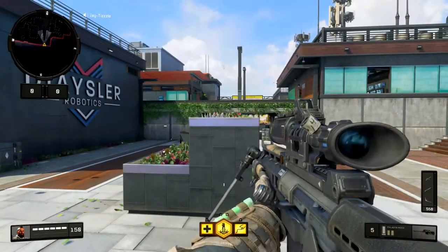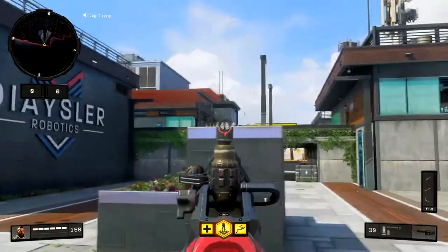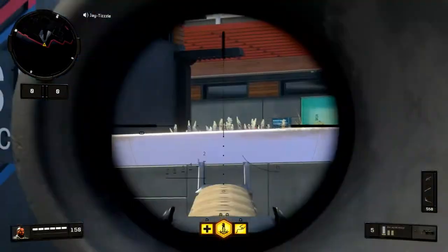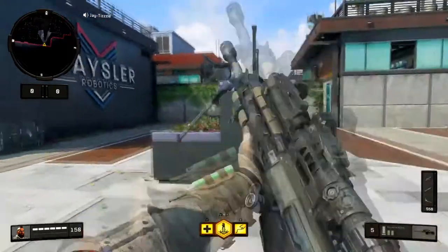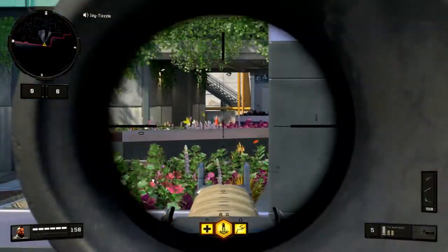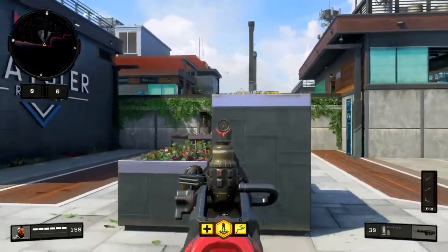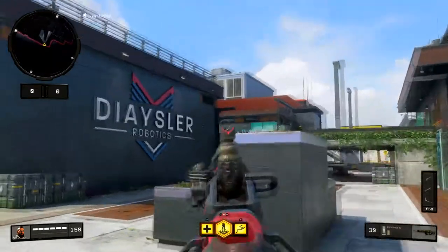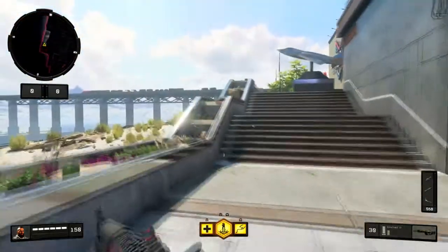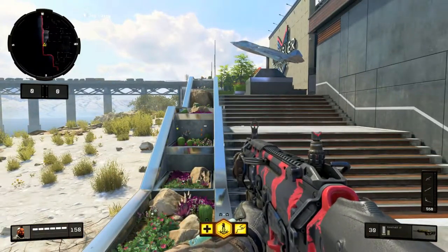With this planter you can also jump peek and see the whole cross, or you can crouch and head glitch - even sniper head glitch - and peek the cross from a different angle if you don't want to put yourself on the L. Call of Duty is all about angles and head glitches. You can have all the gun skill in the world, but if you have the better angle and better head glitch, you're gonna win.